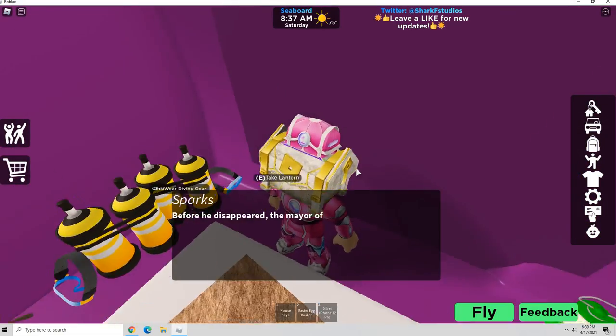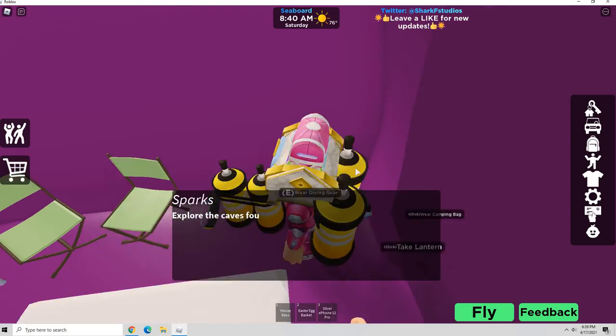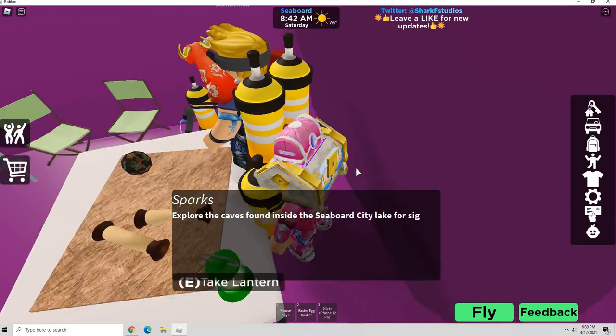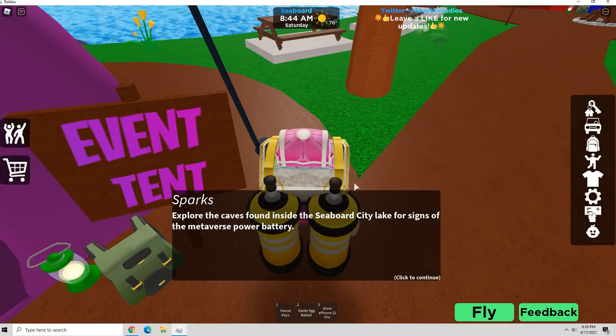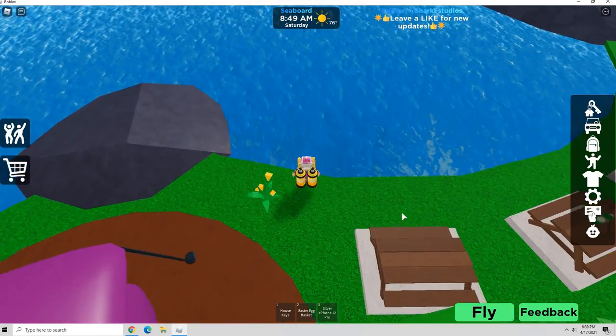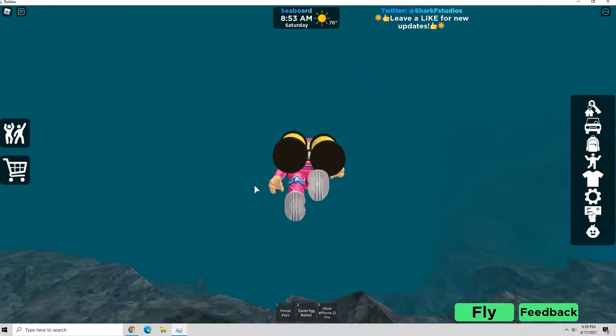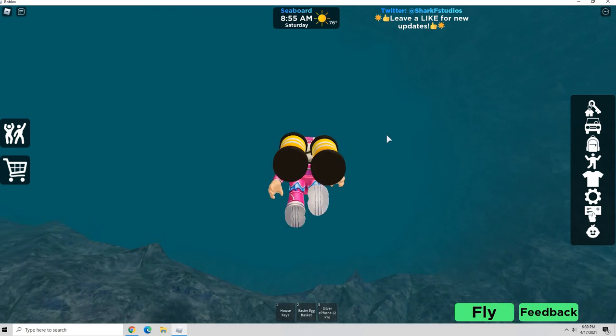And then you're going to need to grab one of these diving gears. Get that. And then now what we're going to do is click continue for the thing. And then now we're going to go inside of the water. You are going to need the diving gear for this or it's not going to work.